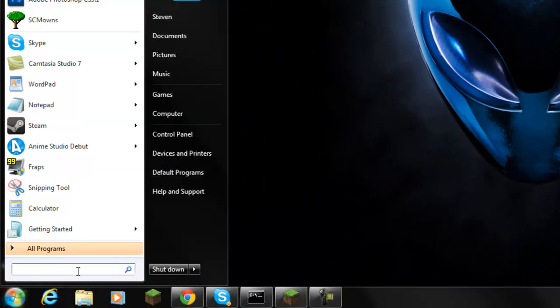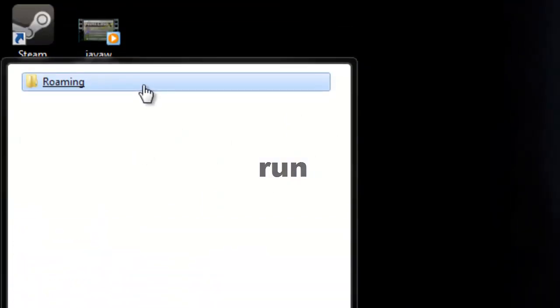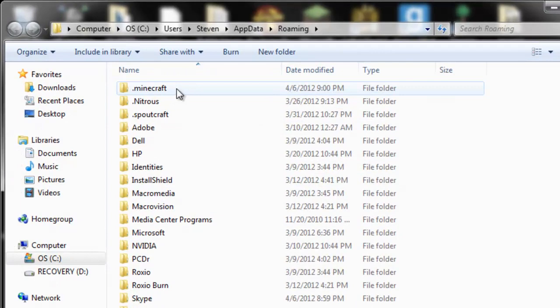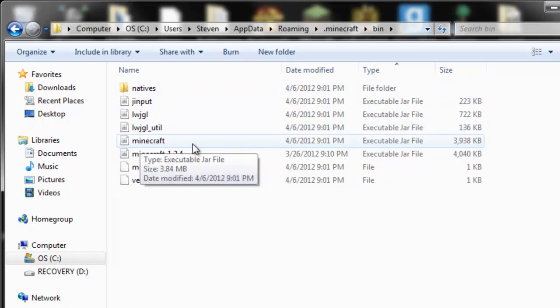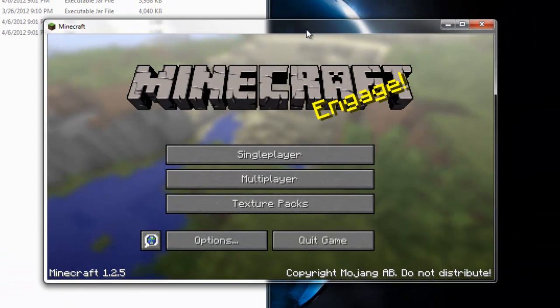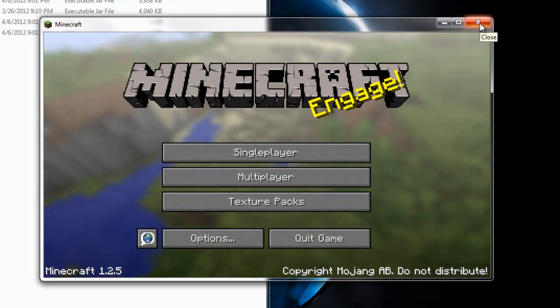Go to Start, search or run, type %appdata% — Windows XP users go to Run and type %appdata%. This takes you to the Roaming folder. Click Roaming and you'll see the .minecraft folder at the top. Go into .minecraft; you'll see bin, resources, saves, and other folders. Go into your bin folder. Before you open minecraft.jar to mod it, make sure your Minecraft game is closed.